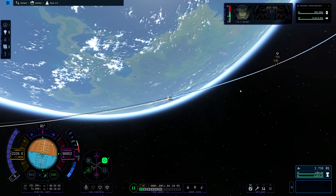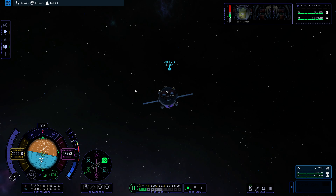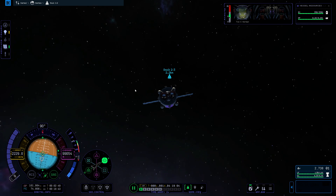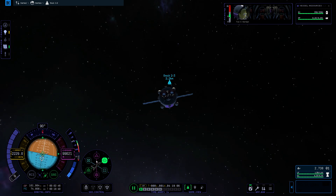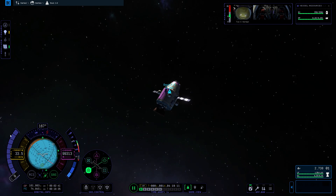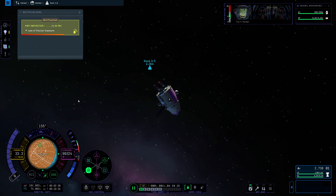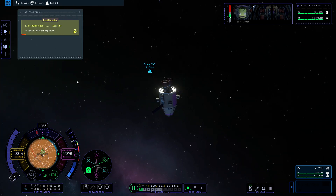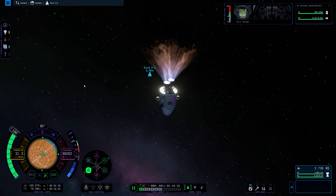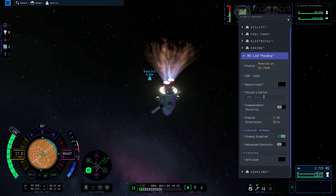I'll go a little bit closer - I can time warp just a little to see how close it will get. Okay, pretty much where we're going to get. I am going to turn to retrograde on target and kill my velocity. I did power down my engine this time a little bit already so we're not running at 100% thrust.